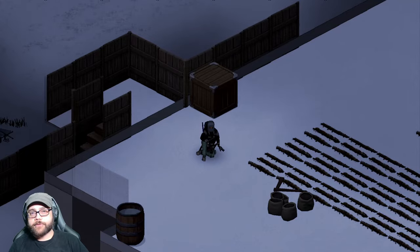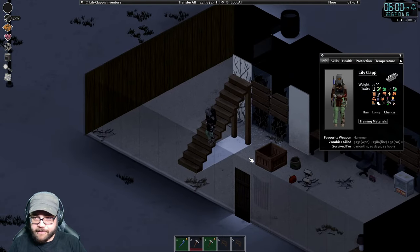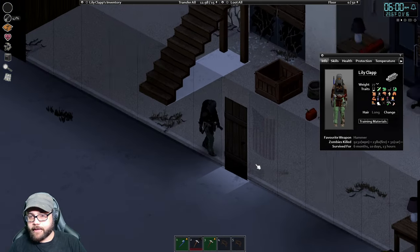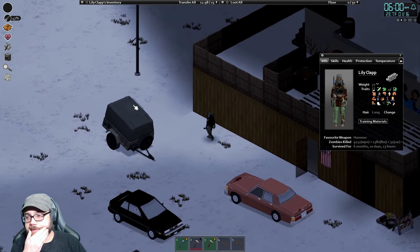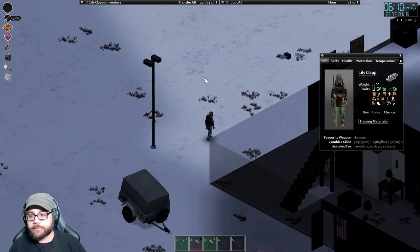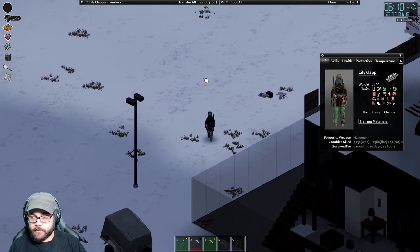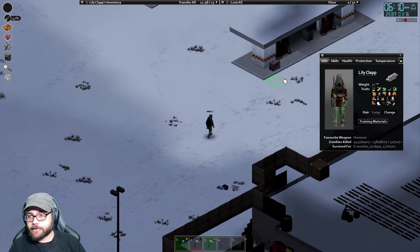Welcome back to Lilyclap's story. I'm Fire Nation and this is Project Zomboid. Thank you for joining me on another fantastic day with our girl Lilyclap. Six months, 10 days, 13 hours — 9,232 zombies dispatched via weapon, 2,380 via fire, and another 31 via car.